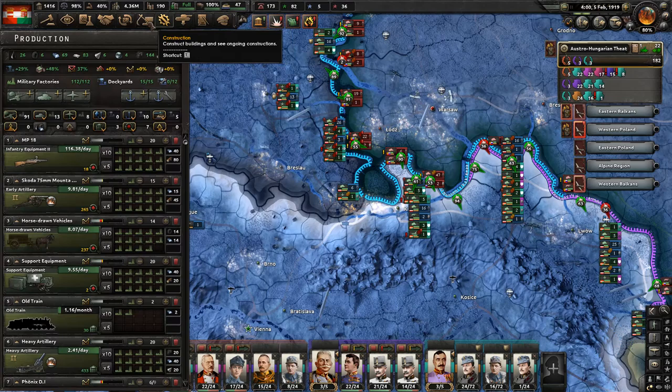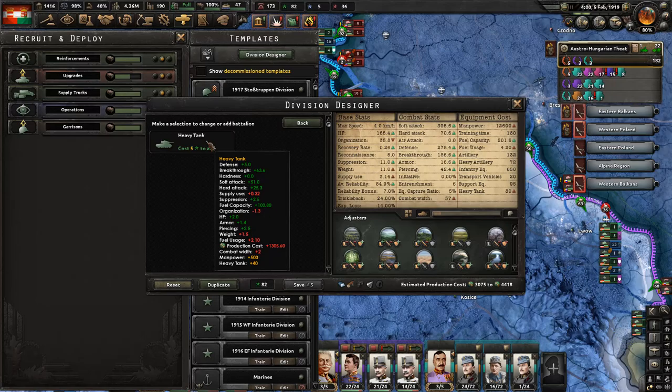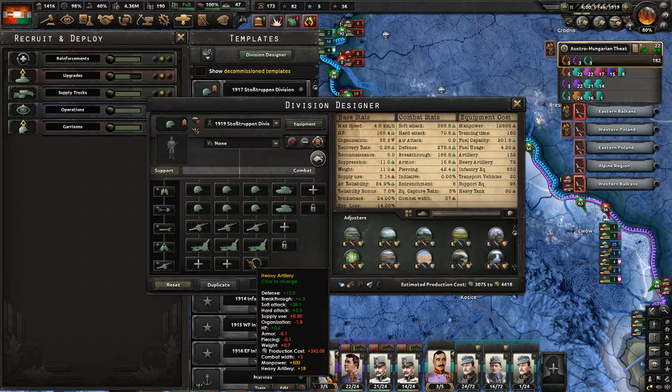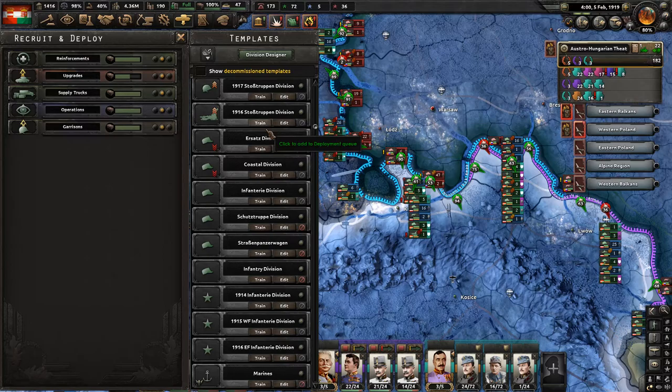But I don't think I want to do it now. Instead, I was thinking we might go ahead and significantly increase the capacities of our units. We're going to edit this one, duplicate it and call it the 1919 Stostruppen division. And this one is going to get an additional heavy tank and an additional heavy artillery division, because they can do it. Breakthrough and soft attack is going to increase significantly.